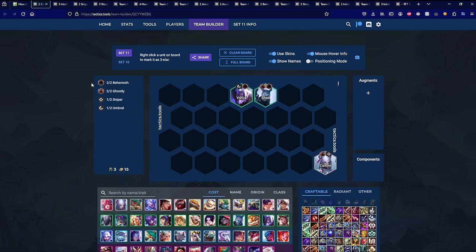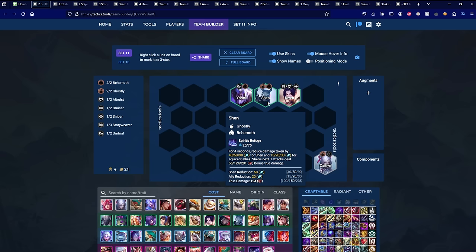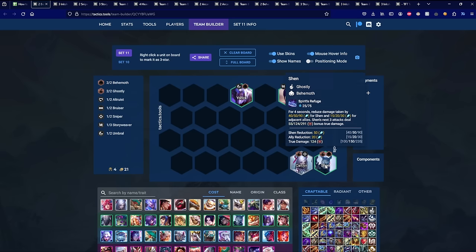Next up is Shen. Shen as a tank basically provides flat damage reduction to himself and adjacent allies, so he wants to go in the center of your frontline so he can shield both the left and right units, keeping your whole frontline a little safer and taking less damage. He also has a little extra damage on his auto-attacks that scales with his armor. His carry augment, Ethereal Blades, gives him 3 extra range and extra damage on his ultimate.